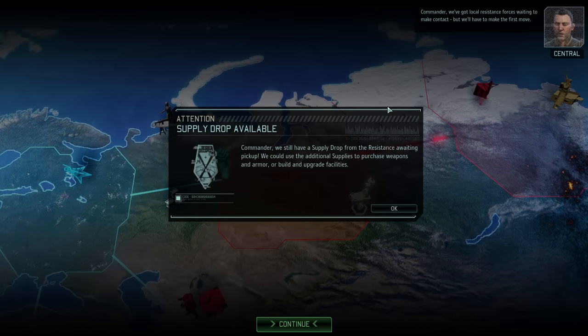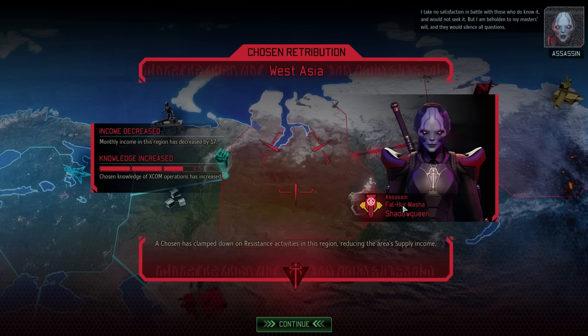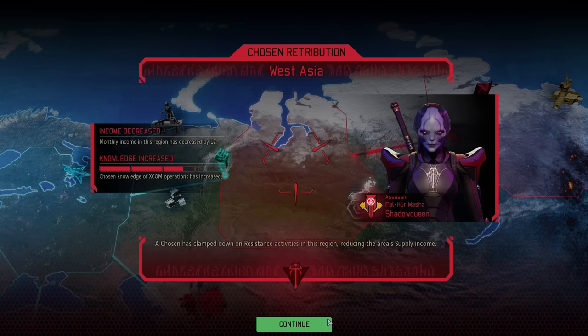We've got local resistance forces waiting to make contact, but we'll have to make the first move. And of course, we are also reminded here of the supply drop that we still need to grab. Chosen retribution — the Assassin has just decreased the region income in West Asia by 17 supplies, which more or less negates the bonus we just earned ourselves in the last mission.